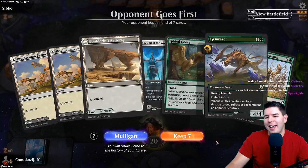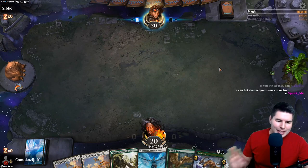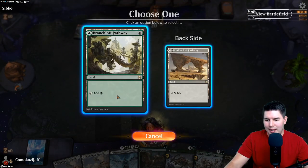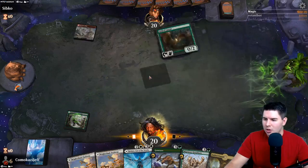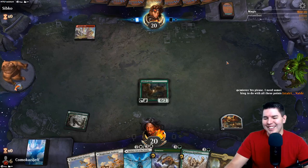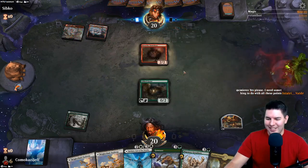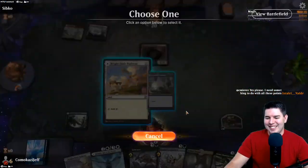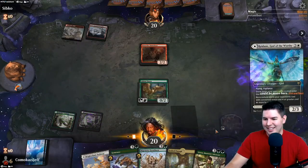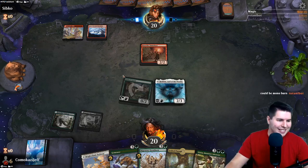Up against Sipko and we have another turn-two Redain or Migratory Great Horn. If we see a snow land we're definitely going for Redain first. Gilded Goose - don't kill my goose! Come on snow land - yes! No removal. Radain! They might just kill Redain here of course, but still.